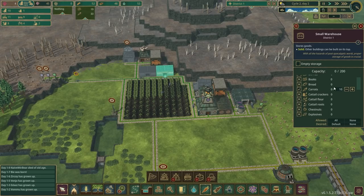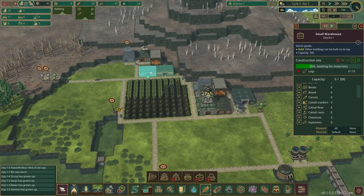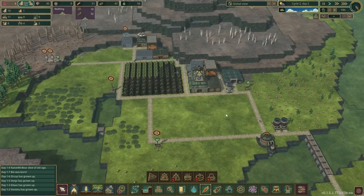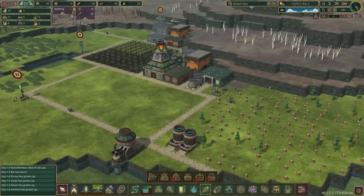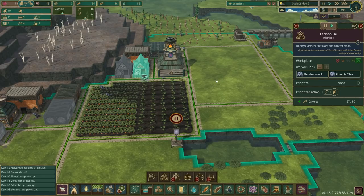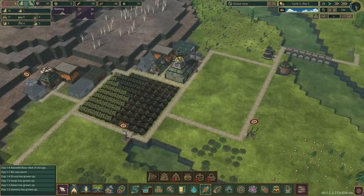Over here we've got the carrot setup — they'll request 10 but allow up to full capacity to be stored. Once that one is done we'll have much the same thing for sunflower seeds. Someone mentioned that sunflower seeds may need to be cooked to be eaten, which would kind of make sense, but I'm fairly certain I've just eaten raw sunflower seeds before. I'm not sure if roasting them is strictly necessary for nutrition, but I think we should be okay.